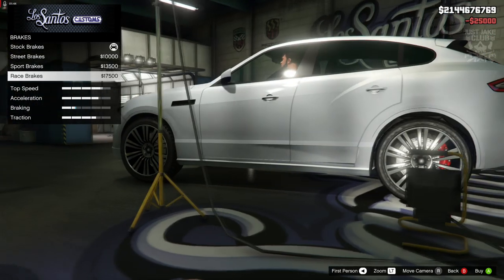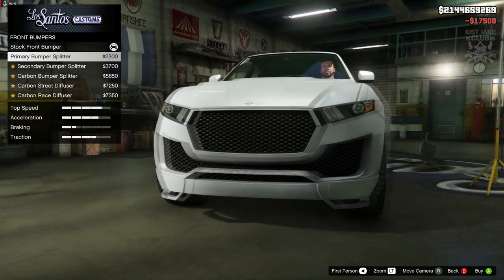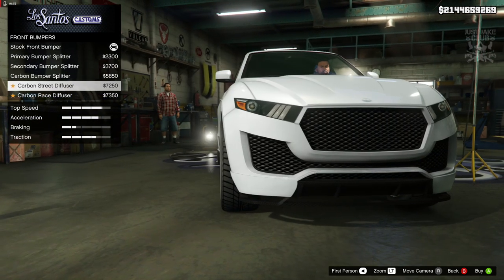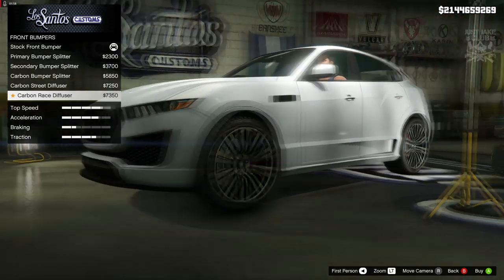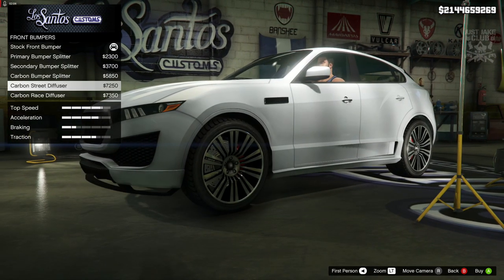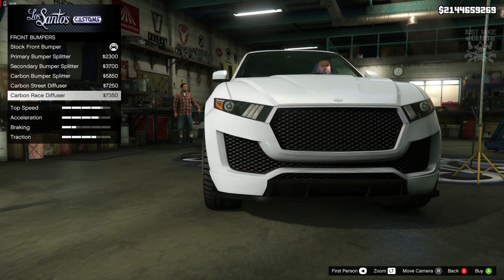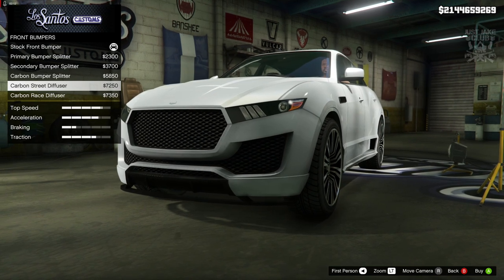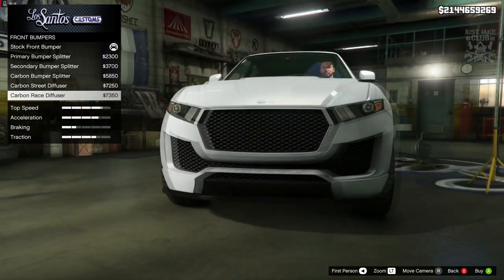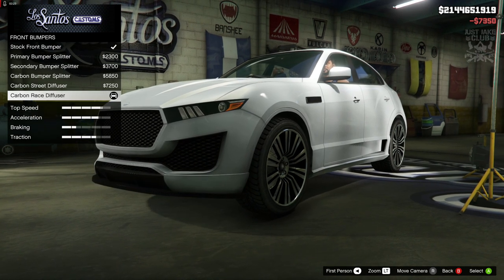So we're going to start with 100% body armor, get the race brakes, and we've got the front bumpers. We've got the primary splitters — not sure about them, they look a little bit odd — and then we've got the secondary in carbon. The street diffuser was all right, the race diffuser is probably the best one, so I'm going to go ahead and grab that. It actually looks nicer than the stock version, so we're getting the race bumper.